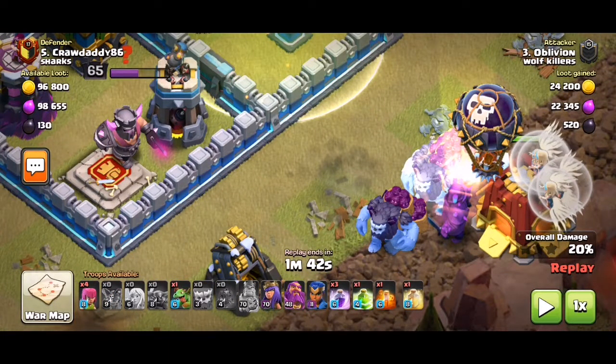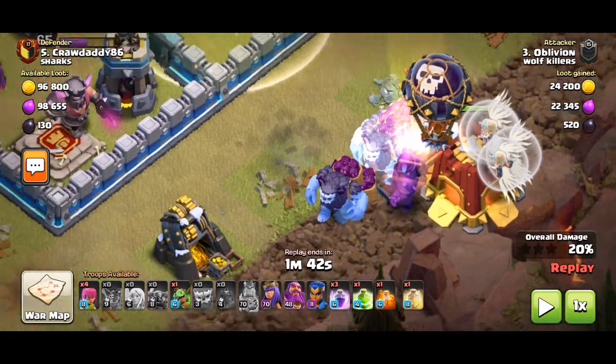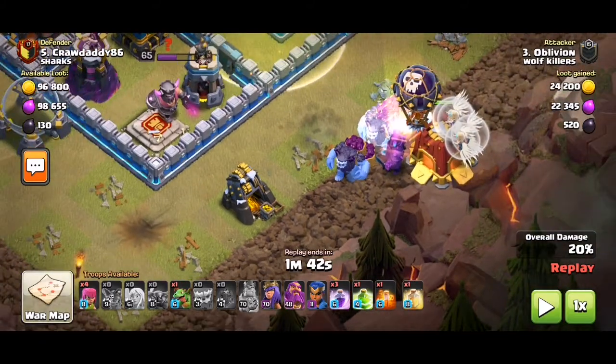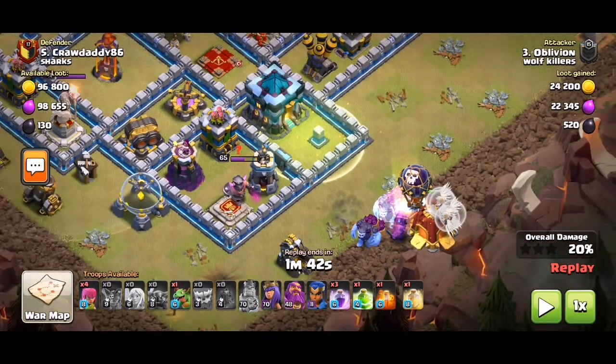So this new siege barracks releases a Pekka and then like 10 or so wizards, then your CC troops. It's basically adding — if it's like 10 wizards that's 40 troops plus the Pekka — it's like adding 65 extra troops to the battle for free. But it doesn't break any walls or anything, so keep that in mind.